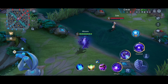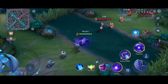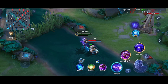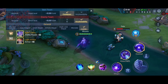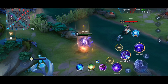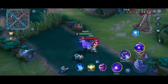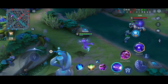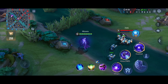To bully the enemy mid laner while clearing waves: use the second ability on your minions to activate the orb, then send the first ability to deal damage to the enemy hero. Even if they are under the tower, you have a really long range. Keep poking them so they can't freely farm the wave, and when they try to rotate to other lanes it will be very hard since you're constantly harassing them in lane.